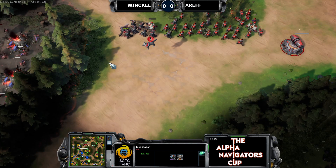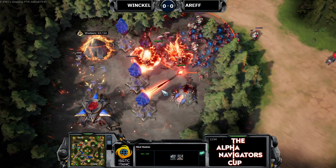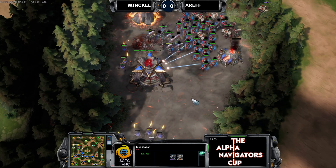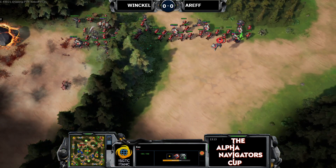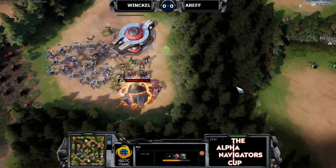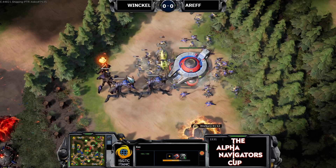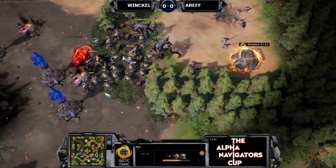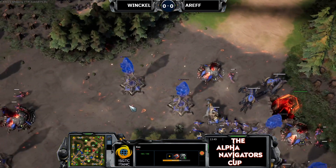Units near a Med Station heal at 8 health points per second — quite a bit more than just standing around. A lot of Shroud Stones here to protect the fourth base. The army of Winkle has to get its momentum going, a bunch of Imps are going to die. Infest goes down in a ritual attempt to get kills, but it's not enough to clear the area. A full mass of Gaunts and Magma is going to make short work of this fourth expansion, which Arif really needs.